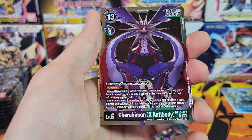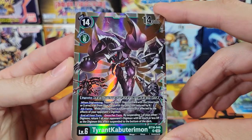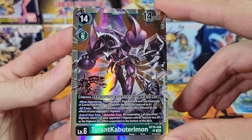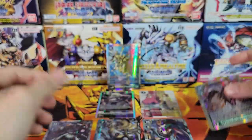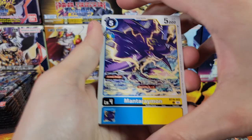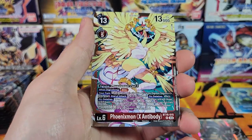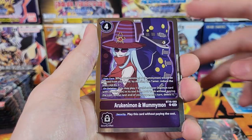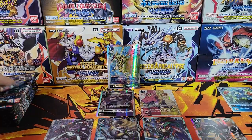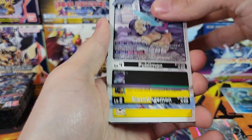Dorugoramon, Magna Anjumon, Cherubamon, and Tyrant Kabuteramon — did not pull one of these in the last box, that is cool. Well on our way to beating our last box. Phoenixmon, X-Antibody, and Arukenamon and Mummymon Dual Tamer — single color, even though it's dual tamer. Interesting. The other dual tamers are dual color as well.